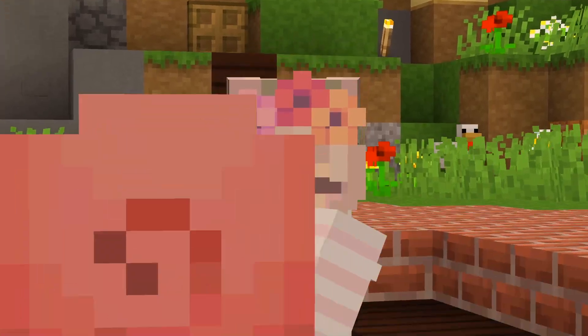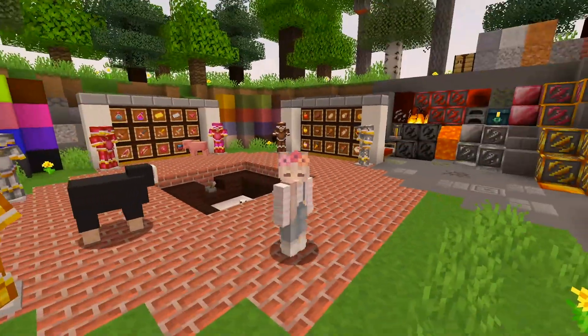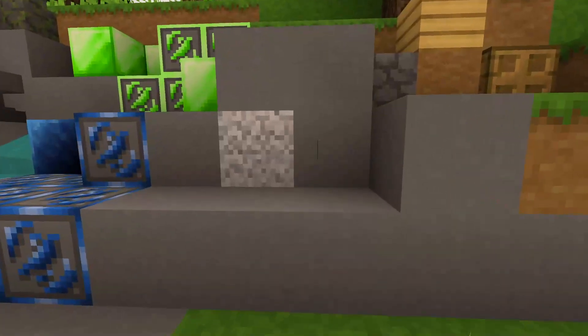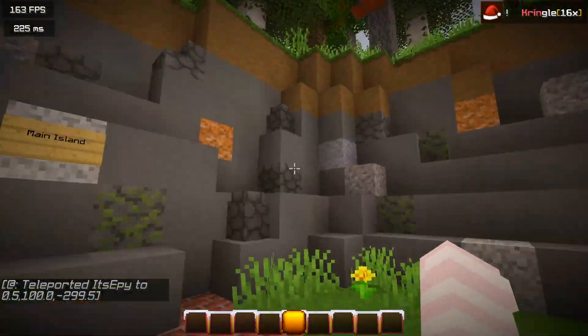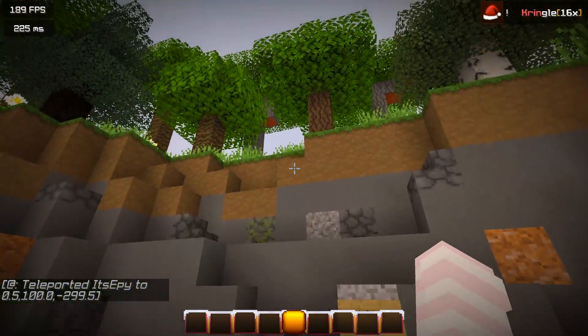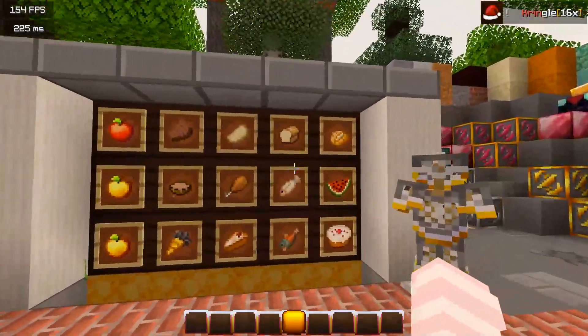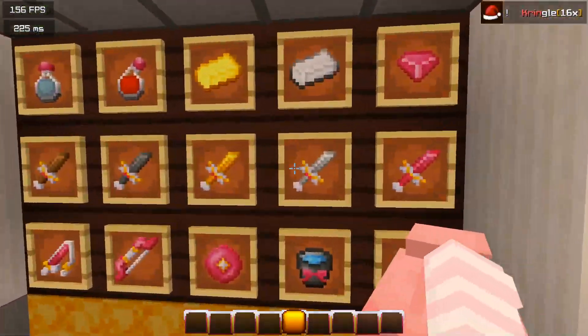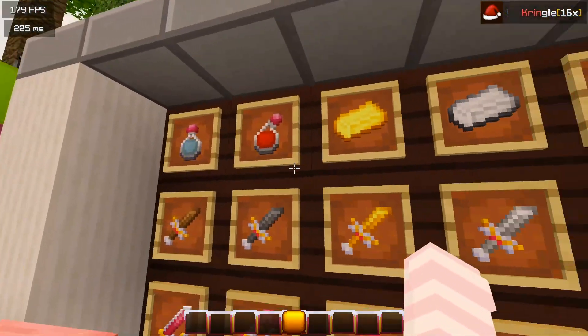Here's the pack showcase world — this is the bigger version. Usually we'd go to the mini island, which you can reach by pressing this button, but I broke the button that teleports you to the main island, so now I have to walk all the way back. Here's all the stuff — it's really neatly done.